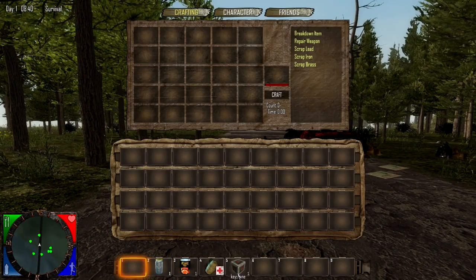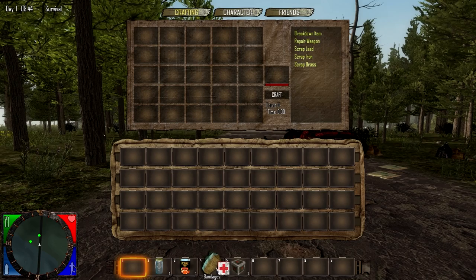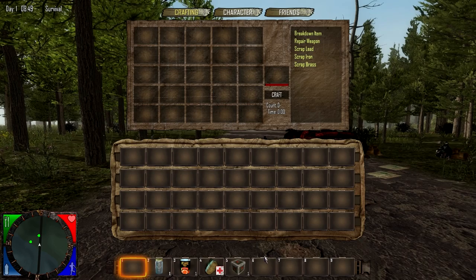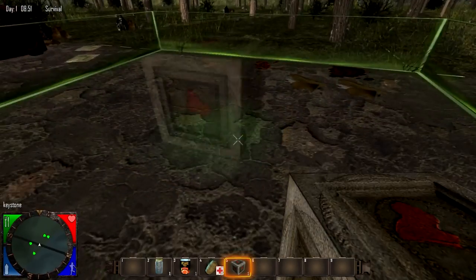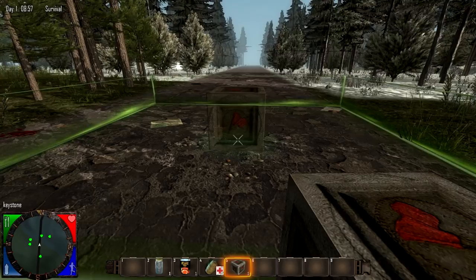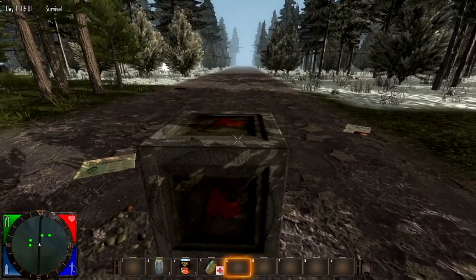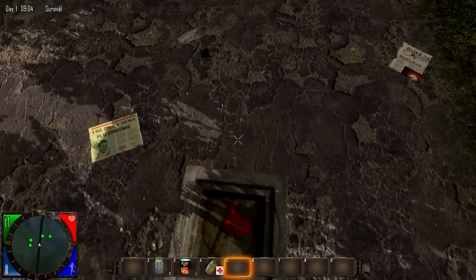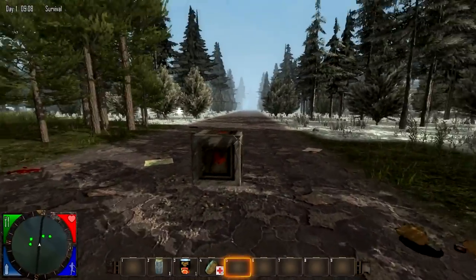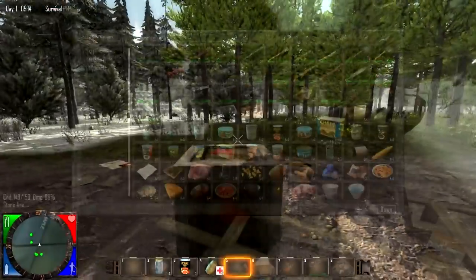Probably the biggest general update in here is the land protection system. The developers have added a new game mode called Survival PvP, which as you can see in the name, is centered around large servers. In this game mode there are multiple options to alter before making a world. You can change the size of the land protection, which is the block radius around the new keystone block. This keystone block is spawned when you open up the game, and you can place it on the ground where you want to make your new house. It will make a radius of protection around the keystone block. You can also change the number of blocks between two keystones, the number of days a player can be offline before their property disappears, and other settings about the multiplayer land protection.